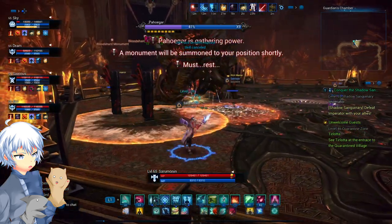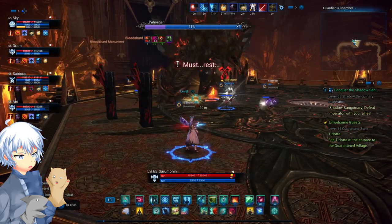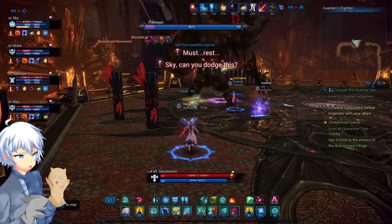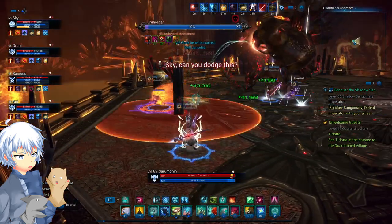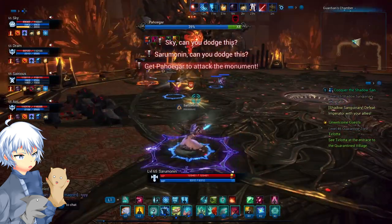The AoE pattern goes from the left side of where he's looking — so if he's looking at you, tank, it's on his left — then on his right, then front (which is where you are), the back, bottom left, top right, bottom right, top left. That is the pattern.